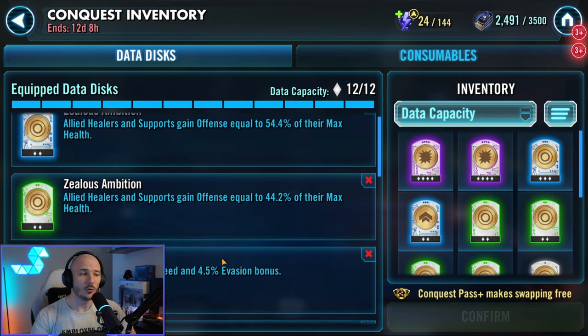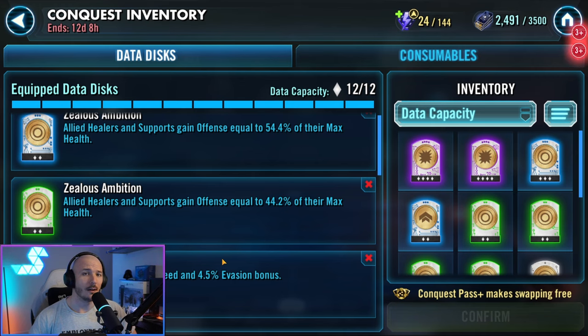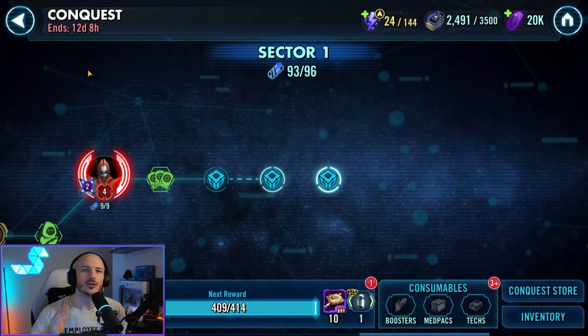You can go in with more things like Zealous Ambition and Vitality to boost your max health. But to get some of these feats done, you don't actually want too much offense.